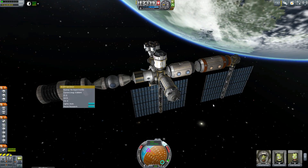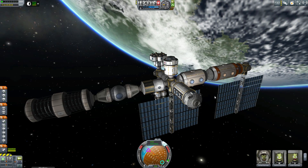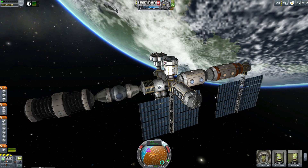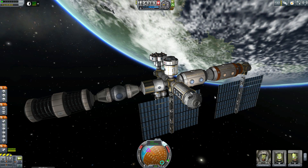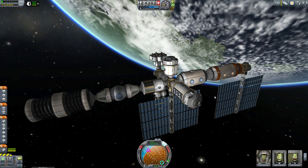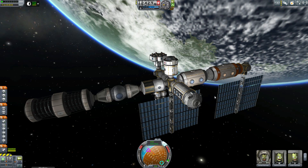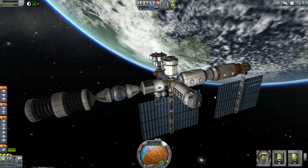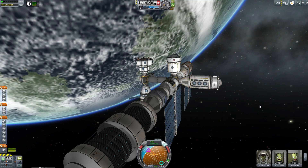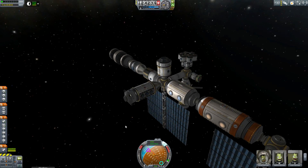Because they're trying to integrate this into the tech tree, they also add a really interesting part which is a specialized docking node that gets unlocked early. It's essentially a Clamp-O-Tron that is deliberately nerfed to stop you pumping fuel across it. So you can't use it as part of an orbital rendezvous refueling system, but you can use it to build space stations. So you can get to work on your space station before you start traveling to other planets and collecting all the science from there.